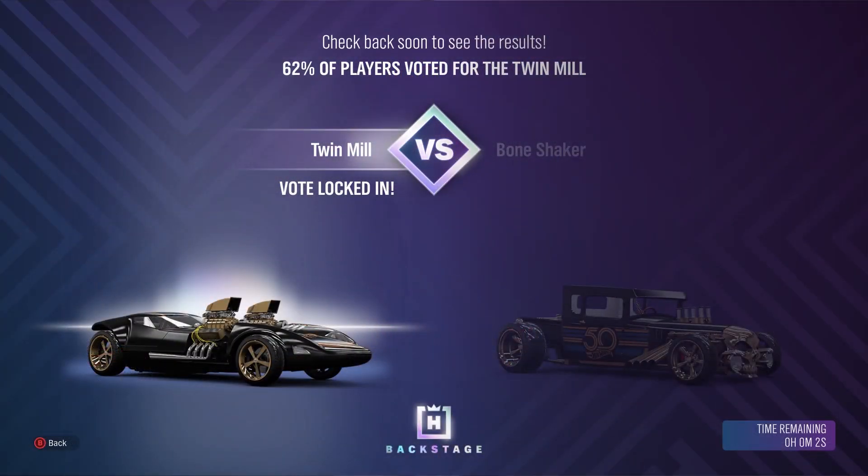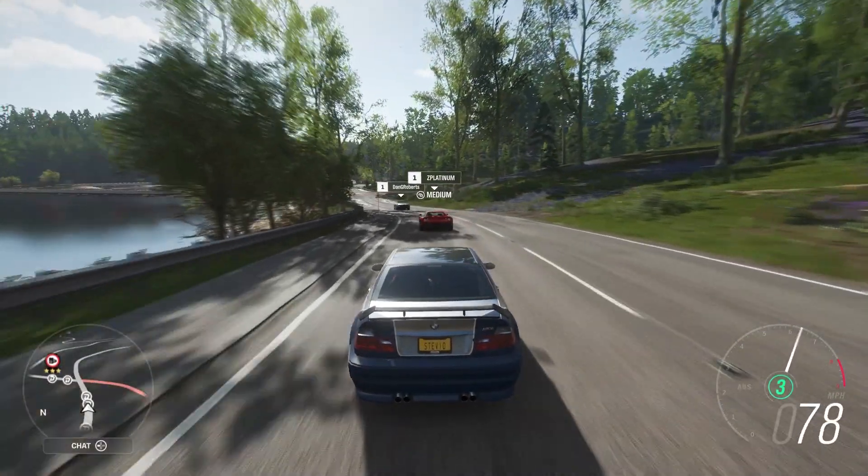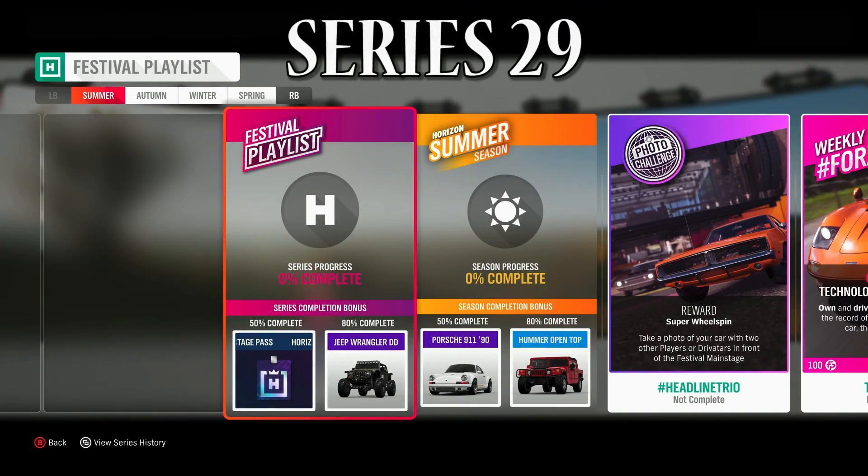Last week's Hot Wheels battle — the Twin Mill ended up reigning supreme as it should have, with 62% of the votes. So you'll find that sitting at the Horizon Backstage now. If you already used a pass, don't forget you'll be able to get another one next series, which starts next week.